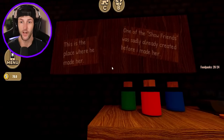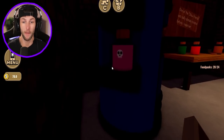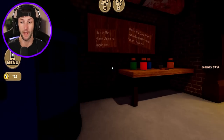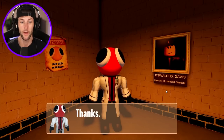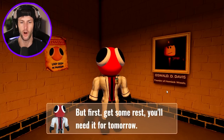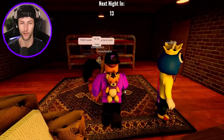This is the place where he made her. One of the show friends was sadly already created before I made her. So who's her? Either cyan or maybe pink. Cause look, there's a pink potion in there with a skull. Incubator comes from Hemlock Woods to create the friend. I think this is where pink was created. And guys, we only need one more food pack. We have 23 out of 24. Somebody got it. They got the last one. What about searching party boxes? Soon we have a party for some people. Maybe you will be in there, but first get some rest. You'll need it for tomorrow. Was that just night one? All that work for one night? Oh my gosh. And we had to try to survive blue and green.